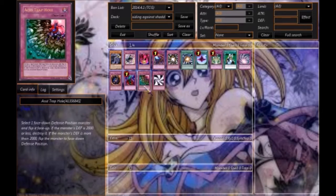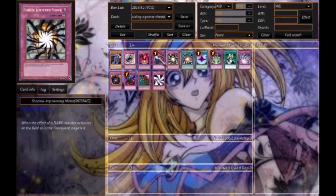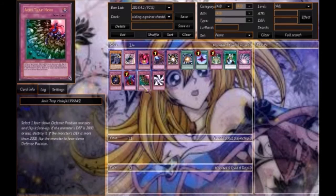Another card you could run is Acid Trap Hole, which destroys any set monster with two thousand or less Defense. It doesn't banish it, so their effects would go off if you don't already have Macro Cosmos, Dimensional Fissure, or Skill Drain on the field. If you do have those, then Acid Trap Hole could work — otherwise it's iffy, because if you hit Falco, he'll just come back.